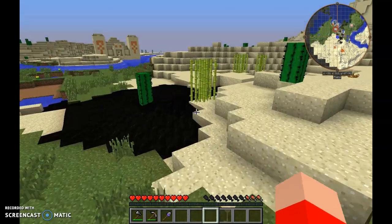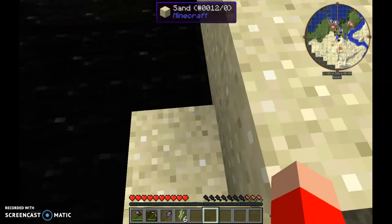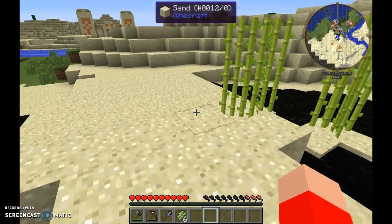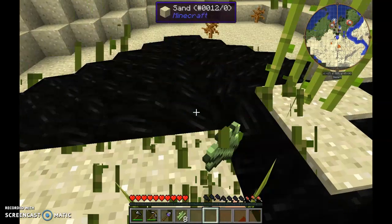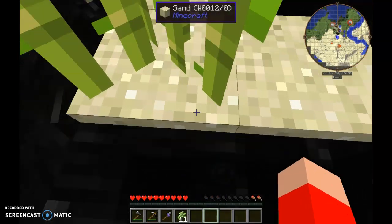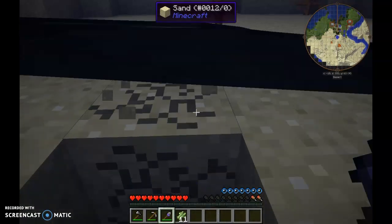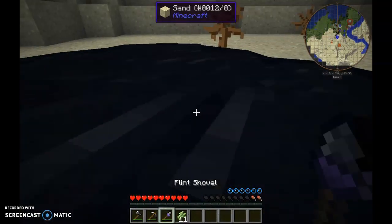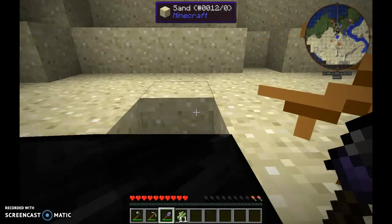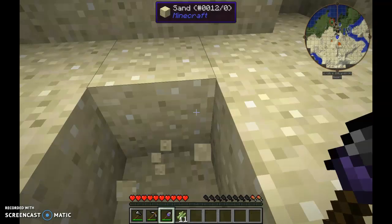Since I have got a few stacks of sand, which is going to be useful for making the smeltery, the next ingredients I need are clay and gravel. The game thinks that the oil is water, don't ask why. This is not good — I have just walked myself into the oil, which now I am having to dig out of. This is fun.